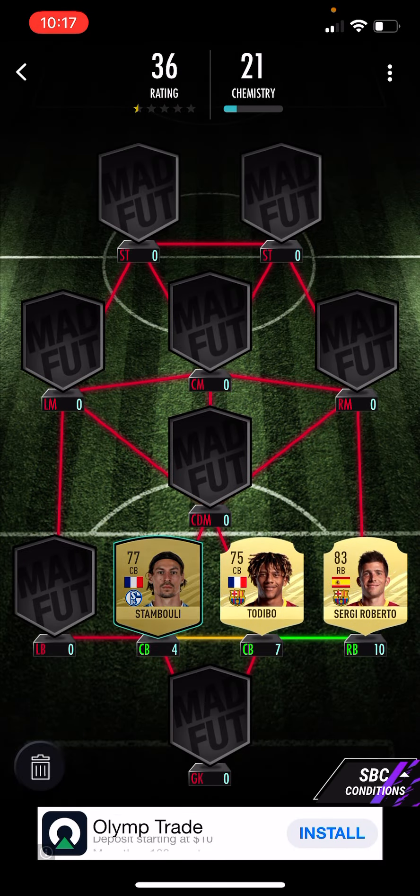First up, we're going to put Stamboui, Tordibo, and Sergio Roberto. And then we're going to go France again and put in Rene. And then we're going to put in a special card — we're going to put in Theo Hernandez.